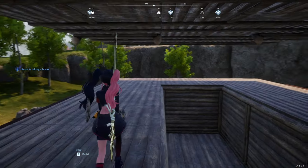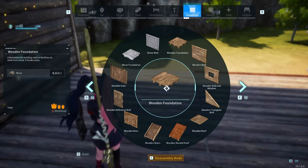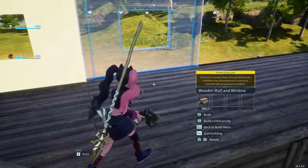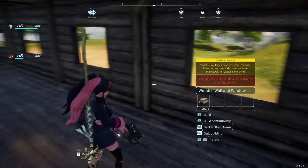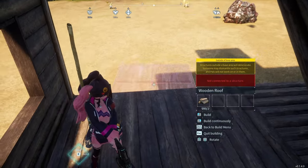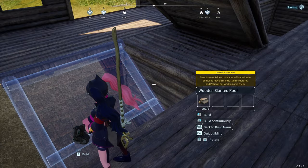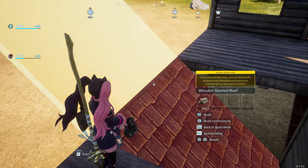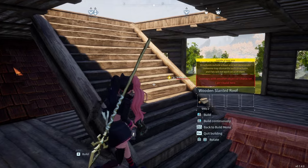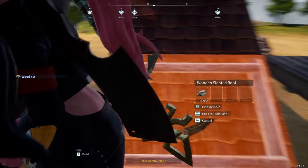Going back to the lower deck, continue adding more walls. I like to place windowed walls for the sides and use regular walls for the very back. Next, add more tiles for the lower deck to help you move around as we continue to build the front of the ship. Place a wooden roof right here in the middle and one more roof to connect this on the tile above. Then place another roof like this and the same thing for the other side. After you do this, you can get rid of the tile underneath.